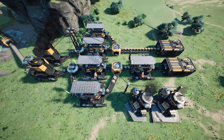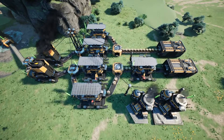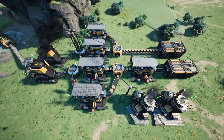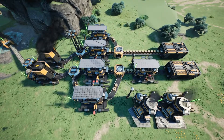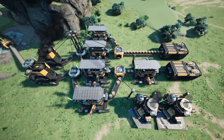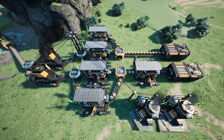Automating wire and cable at this scale should produce copper and cable faster than you can spend it, at least for progression or construction purposes. The sky's the limit if we're talking about automating other items that consume wire or cable as an ingredient, but you won't have to worry about that for a while.